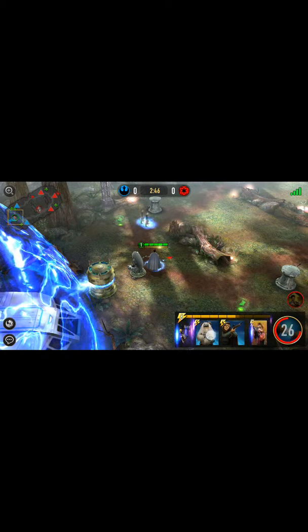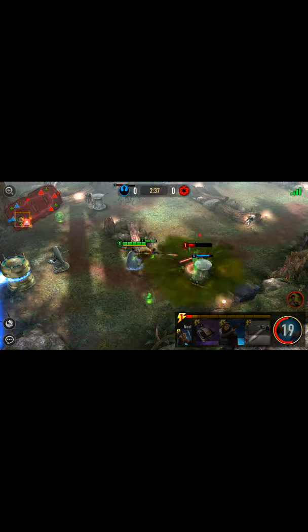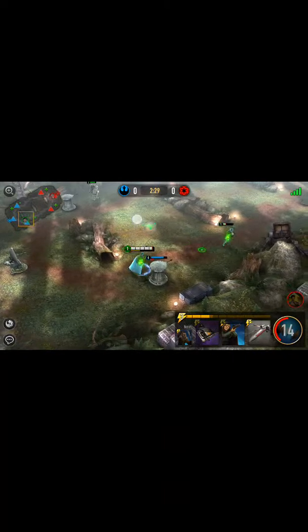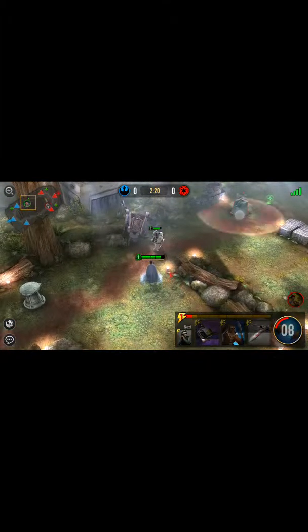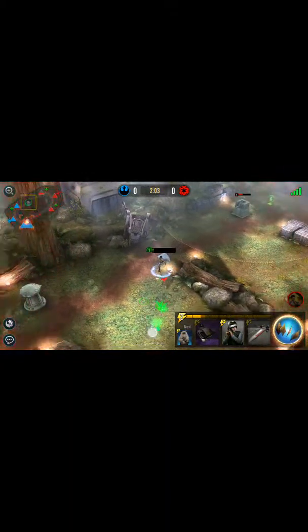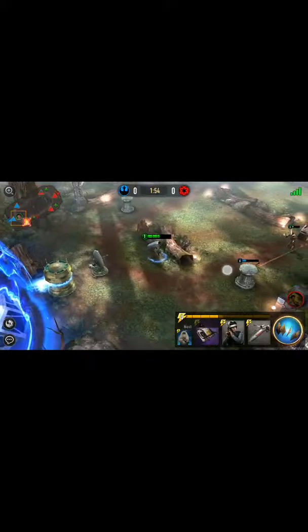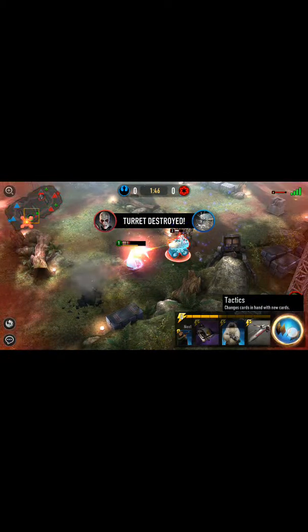We've got a bunch of guys coming up here — I'm going to drop these guys over here and come this way to attack. As he drops that dirty bomb, I'm going to send a sniper up this side with Nien, then go this way with the big machine gunner and attack. I'm going to wait for him to take the damage. They're trying to attack that one — let's get out of there. Damn those poisons — we got his leader, now we need to finish this stuff off.